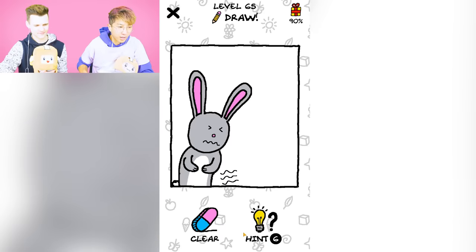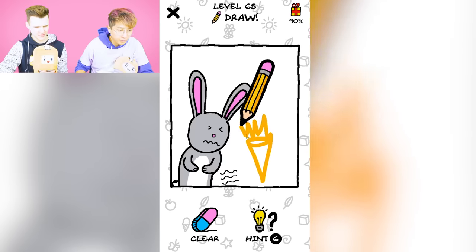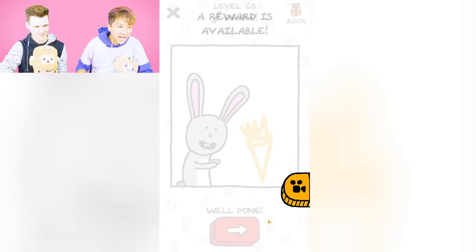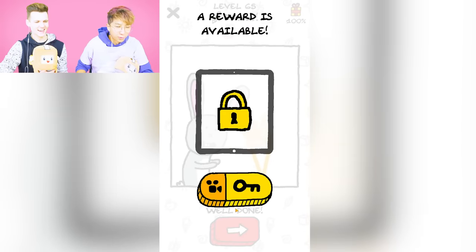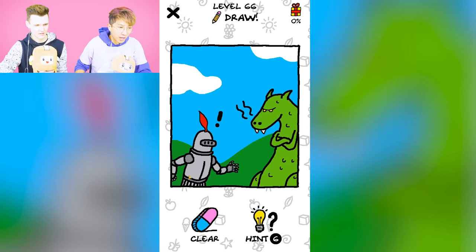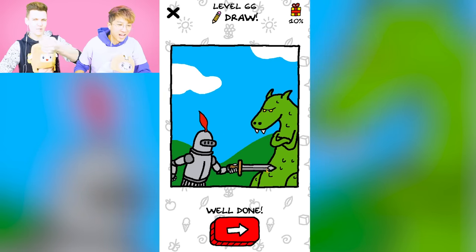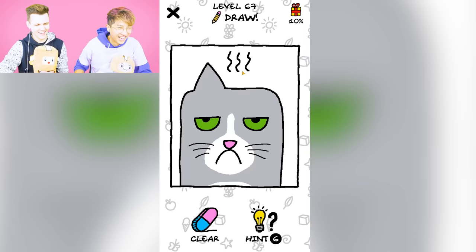We got a little bunny rabbit — hungry. He needs a carrot. Is that it? Eat the carrot. Yes! We're doing really good, guys. This game is kind of addicting. The levels are gonna get harder though. We got a knight in armor and a dragon — give him a sword! He needs something to fight with. Nice! Hi-ya!